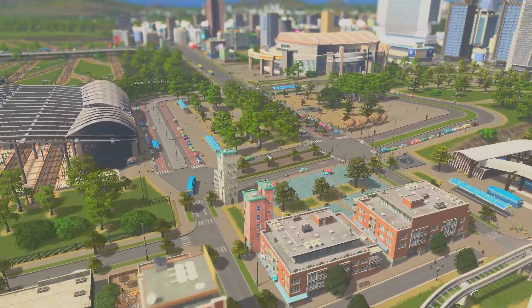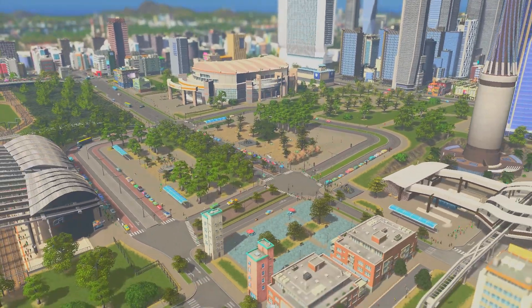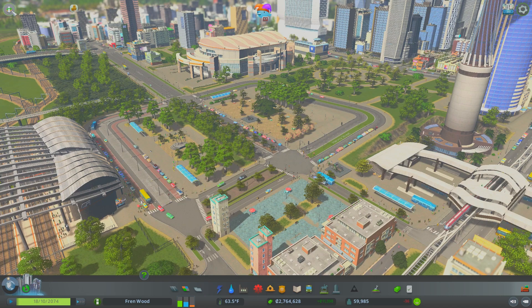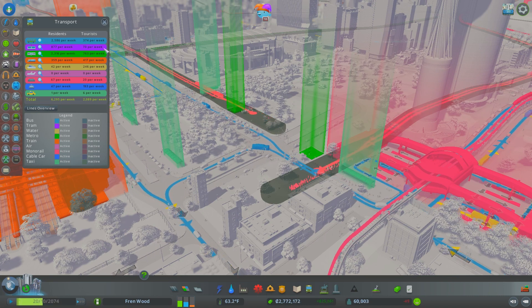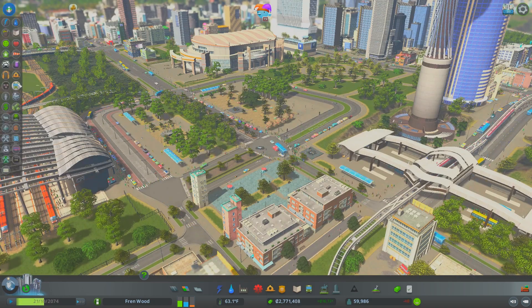What you're looking at right now is our main transport hub area for Frenwood, which is our vanilla Cities Skylines let's play happening on the channel. I'll try to remember to leave a playlist link in the description. Our city now has a population of pretty much 60,000, and we're having well over 10% of our population using the public transport system. We've got 6,295 residents and just over 2,000 tourists a week, about 8,400 give or take.